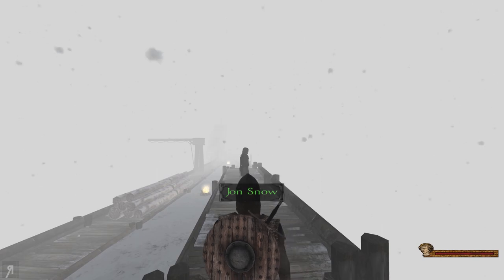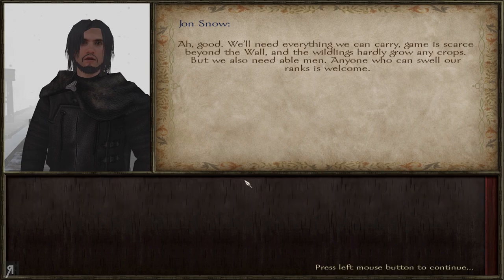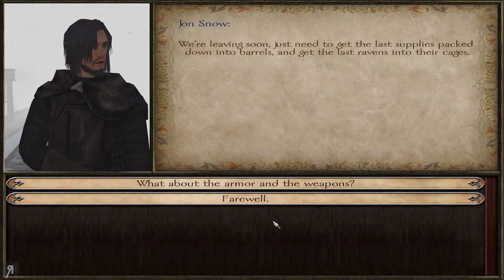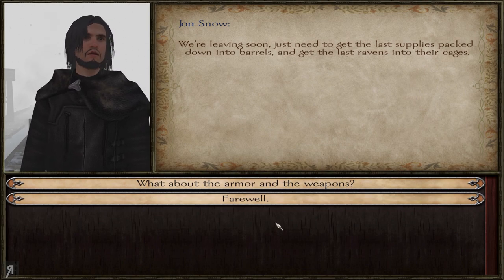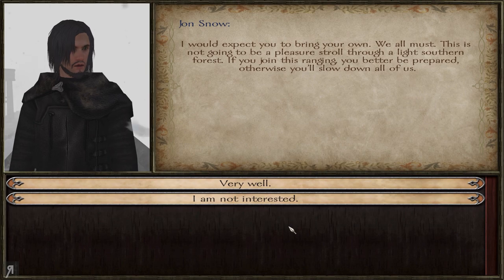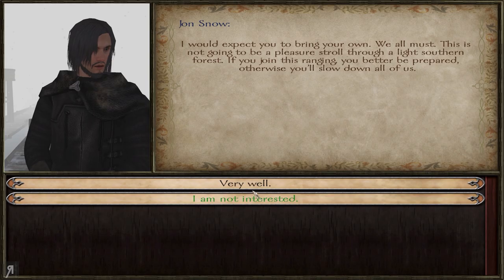There's Jon himself. We are going to be speaking to him. I've come to join the ranging. We'll need everything we can carry — game is scarce beyond the wall, and the wildlings hardly grow any crops, but we also need able men. Anyone who can swell our ranks is welcome. We're leaving soon, just need to get the last supplies packed down into barrels, and get the last ravens into their cages. I would expect you to bring your own armor and weapons. This is not going to be a pleasure stroll through a light southern forest.